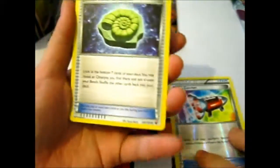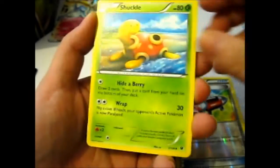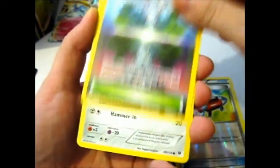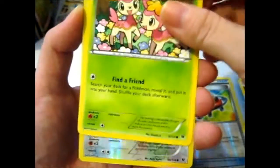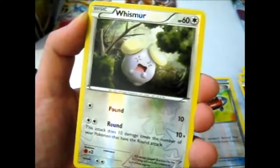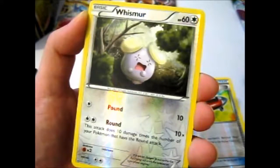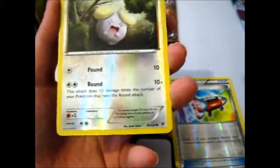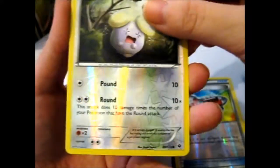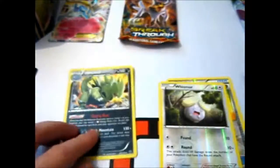Second Fates Collide pack: we have a Helix Fossil on the Night March, Shuckle, Chaos Tower, Bronzor, Binacle, Snubbull, Riolu, Deerling - the Springtime or Summer version, one of those - a Whismur Reverse, and a Tyranitar Hollow. Yay! We have a Holo!